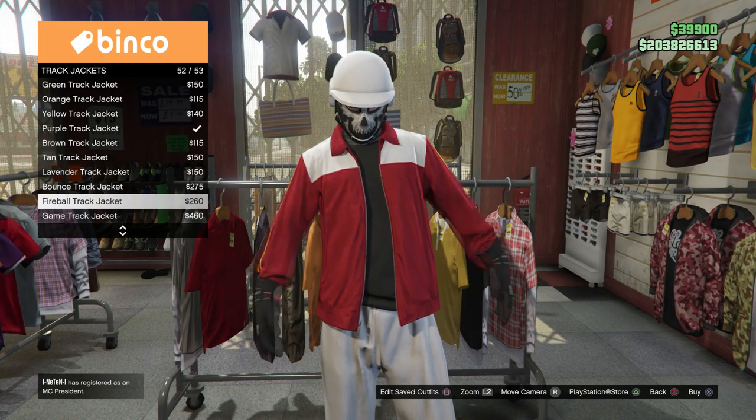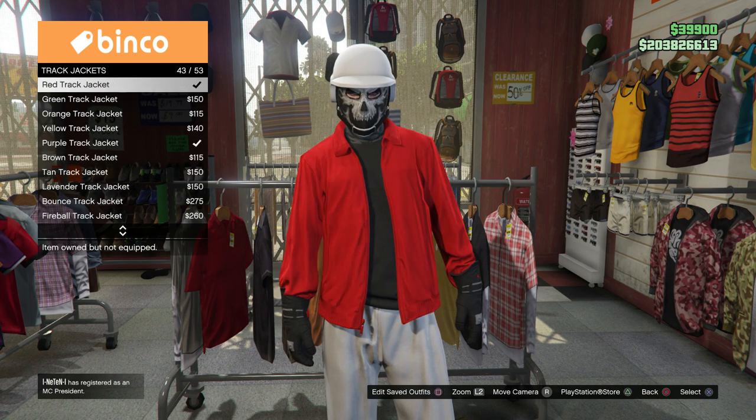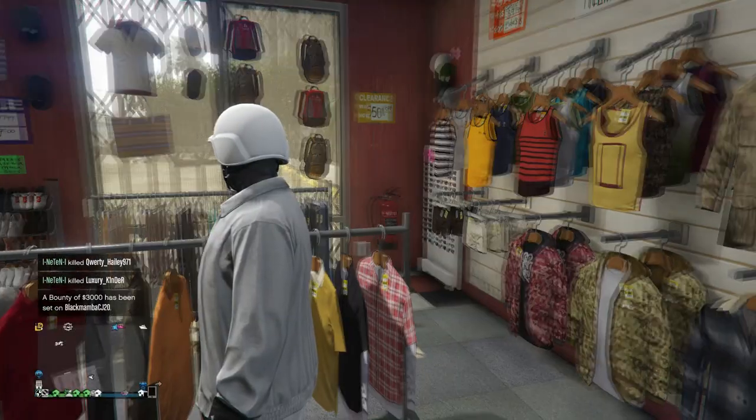I already know the texture components to flip the color, so I'm going to go to Tracksuits Tops, scroll through, and come across the Gray Track Top.